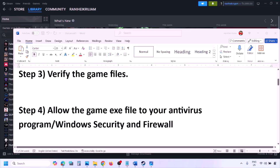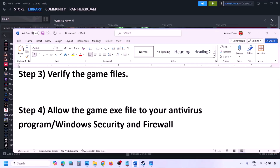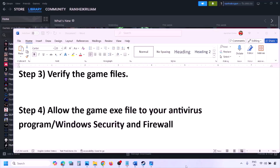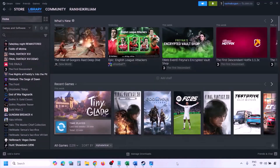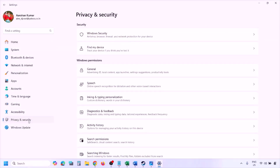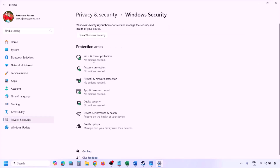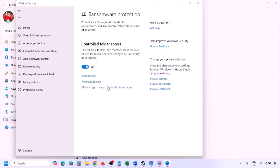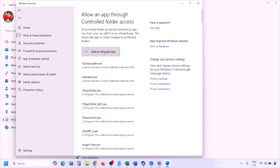The next step is to allow the game EXE file in your antivirus program. If you have any third-party antivirus like Avast, Norton, Bitdefender, or McAfee, make sure you allow the game EXE file. If you're using Windows Security, open Windows Settings, go to Privacy and Security (Windows 11) or Update and Security (Windows 10), click on Windows Security, then Virus and Threat Protection, scroll down, click Manage Ransomware Protection, click 'Allow an app through controlled folder access,' click Yes, then 'Add an allowed app.'